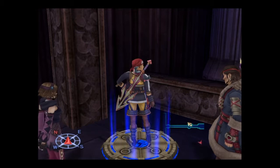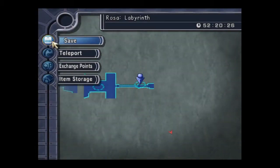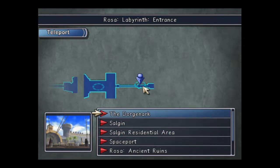Before I go into the labyrinth, I just want to see if I can get hold of one of the other Seventh Swords — the legendary Seven Swords. There's one called Cosmolore, and it was supposed to belong to Dorgengoa, but there's also another Dorgengoa sword later on, not to be confused with this one.